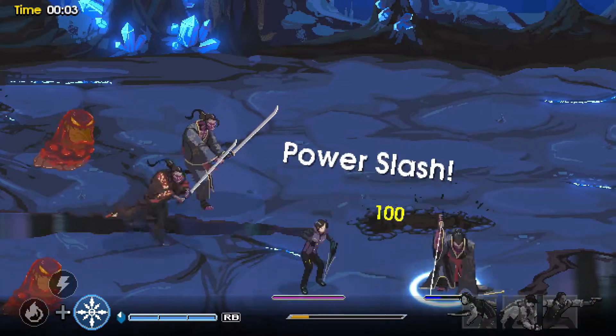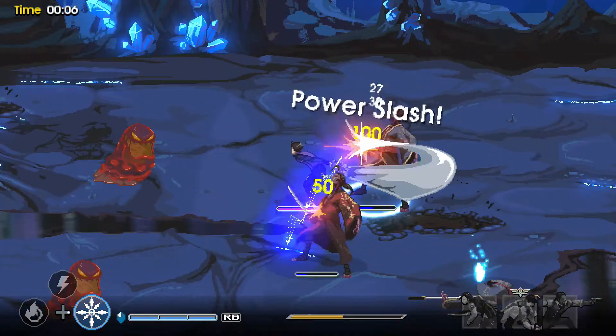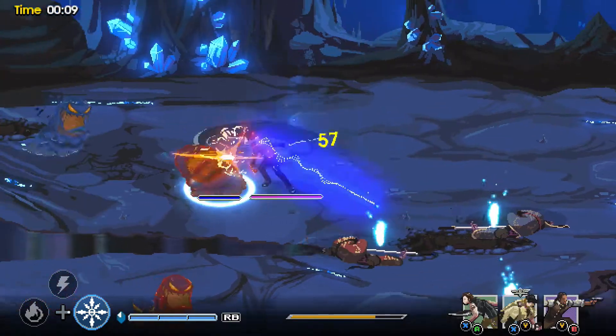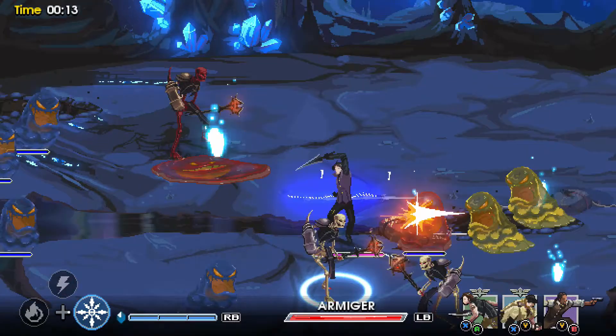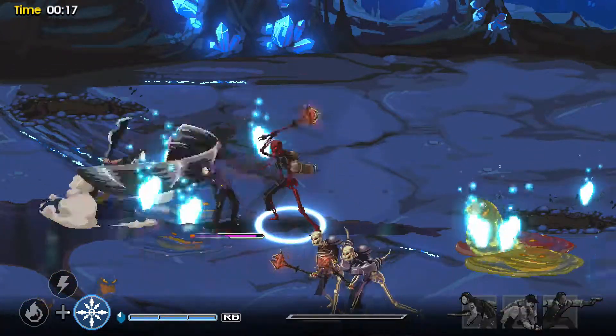First and foremost, do not use your Armager — it takes too long to use and it wastes time. Spam your allies; they are the most useful. Do not worry about getting hits, but do be careful. Spam your allies as much as you can, and avoid using Armager at all costs due to the fact that it uses a lot of time.